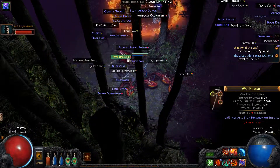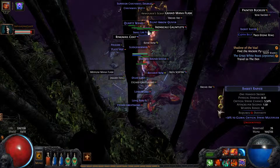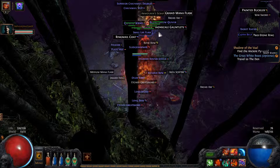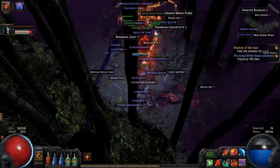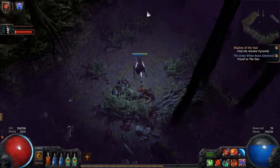This ring — properties are doubled while in a breach. It adds 2 to 4 physical damage to attacks, 70% increased attack speed, 58 accuracy, 28 maximum life. It's actually pretty good. I'm not a fan of keeping this other one — let's link it.